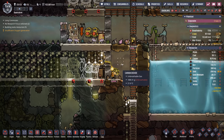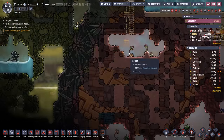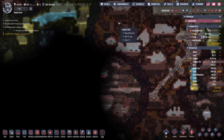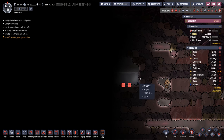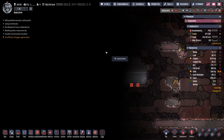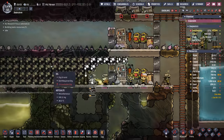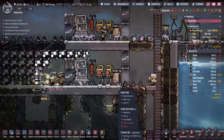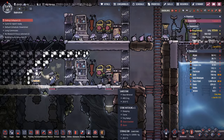Now as we're digging down we have a small carbon dioxide problem in here, so we're gonna make a small vent shaft which is actually going to serve a couple of purposes. One, it's going to allow us to look at some of this area below — namely I see a bunch of salt water, which means the salt water geyser could be right around here. We have our first couple of stone hatches in here, and it's good because it'll allow them to start getting fed so they can start laying eggs themselves.